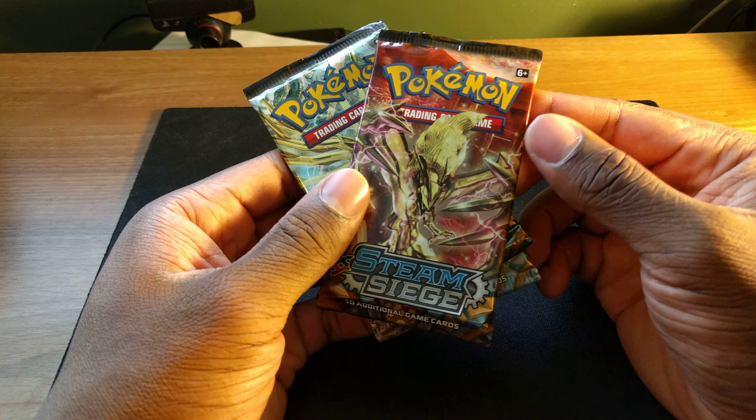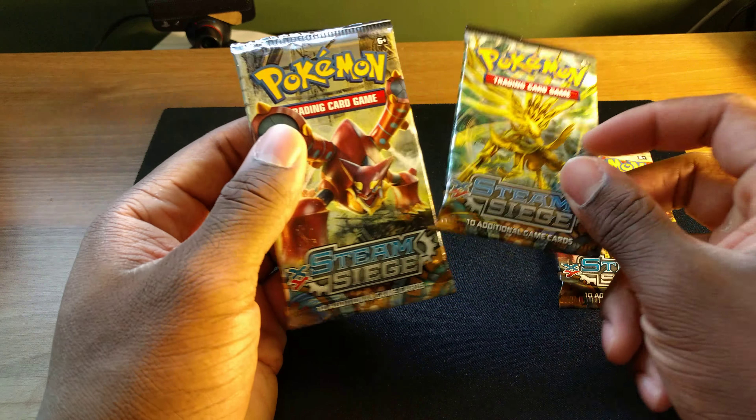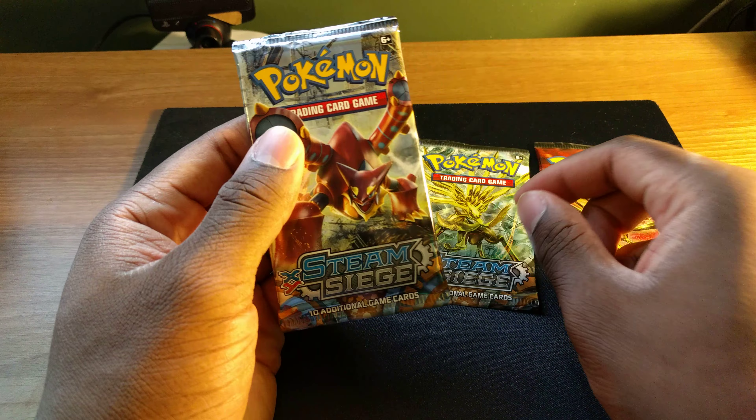Hey guys, it's Justin back with some more Pokemon unpacking today. I only have three packs but they're Steam Siege, so it's pretty nice. There's a little break — is there any Ursaring Break and a Volcanion? I'll just get right into it. I may go a bit slow just so I can look at and appreciate the pack.